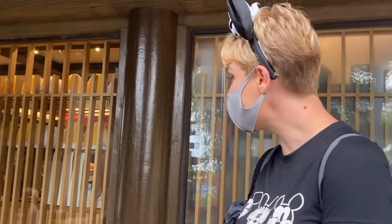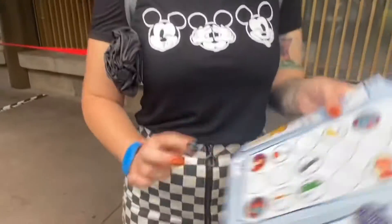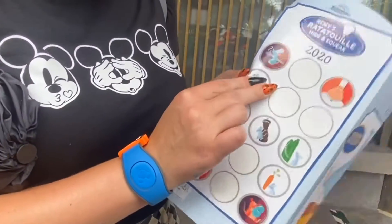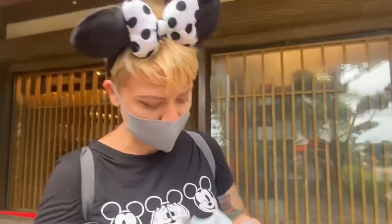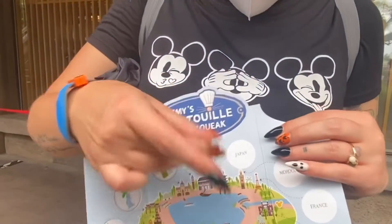We found the next Remy here in Japan. Our best helper actually found it for us, and he is up there. He's got a squash with him — I like how there are a lot of ratatouille ingredients represented here. So I'm going to get the squash sticker off. We are making our way around the world quite quickly.